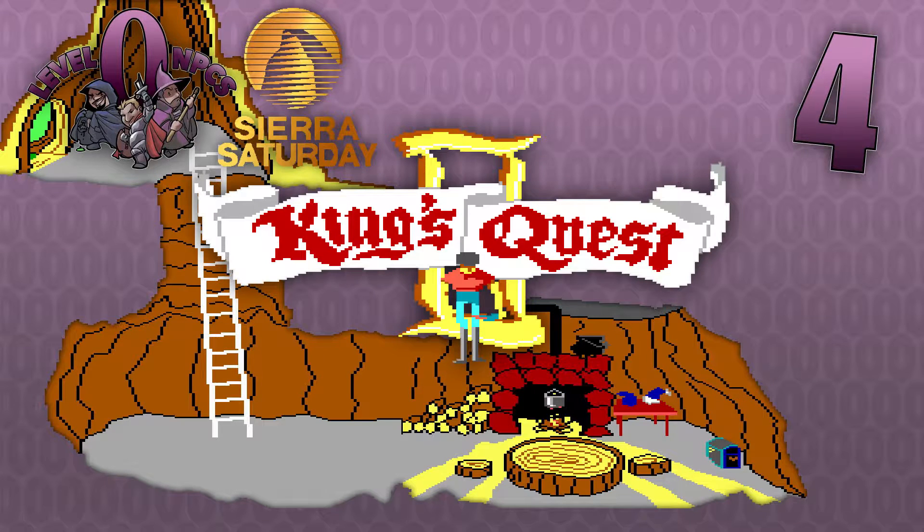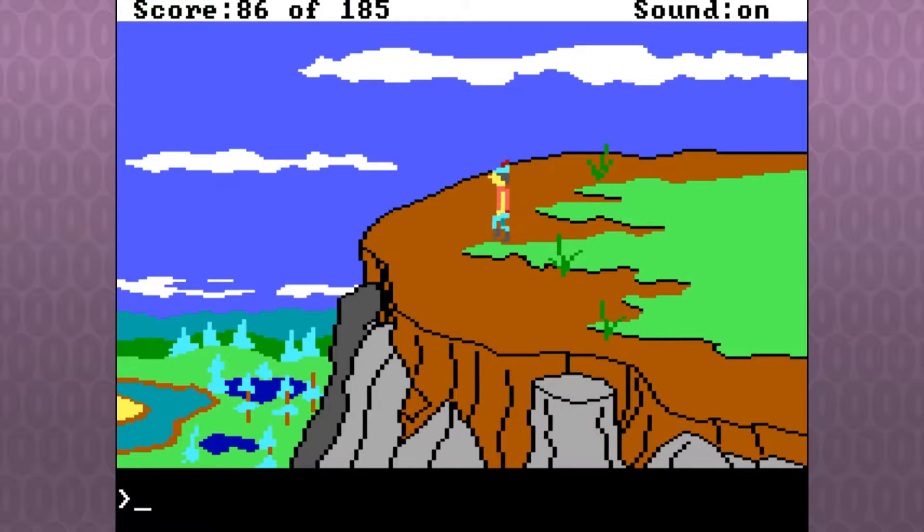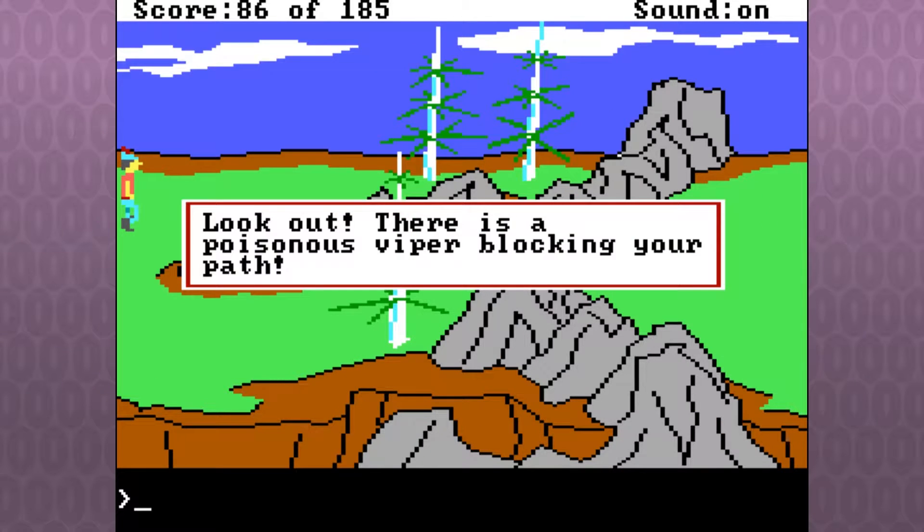Some minor technical issues there, but we're back on flat ground. We're back on the cliff on flat ground, no problem — life is good. We rode the carpet up here and it was beautiful, it was gorgeous. Now let's see what else there is up here.